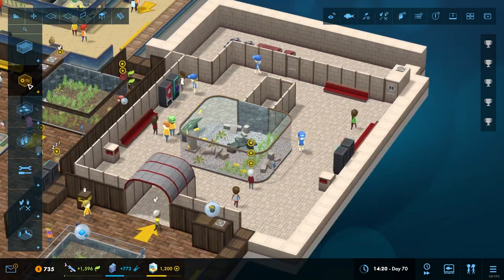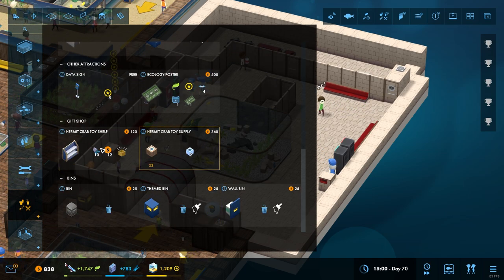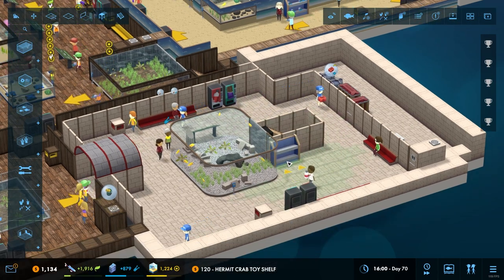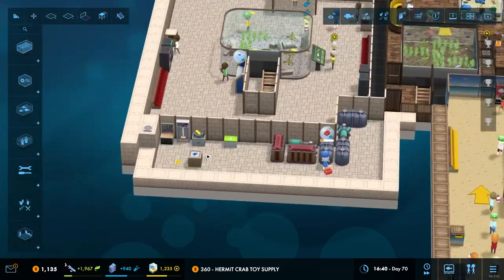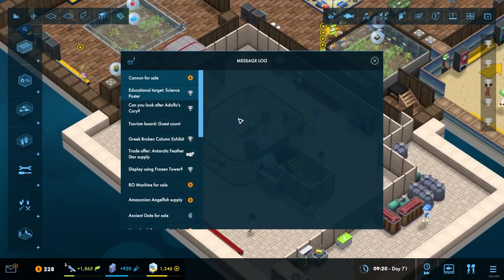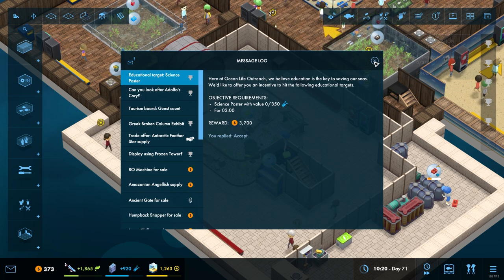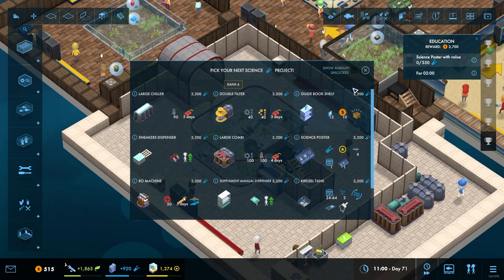We might as well start unlocking some acidic ones because I think we'll have the ability to use those fairly soon. Was there anything else? We've got the hermit crab toy dispenser - how could we forget! The last one we had is over there. We'll put one of those there like that. Cannon for sale - five cannons for 600 dollars, we can't afford it anyway. Science poster - we can probably do that, we'll take that one. That little area is set up quite nicely.